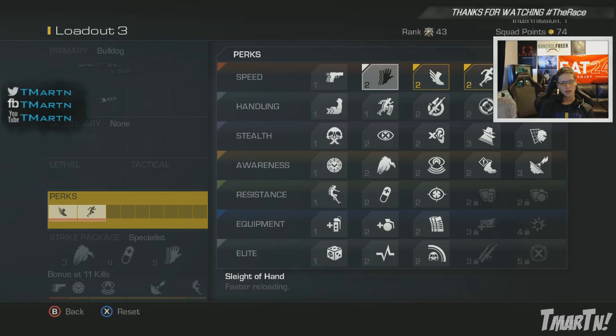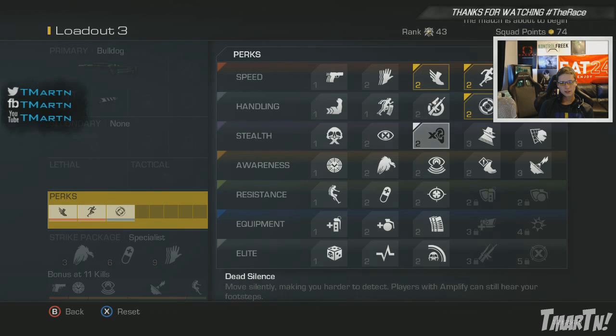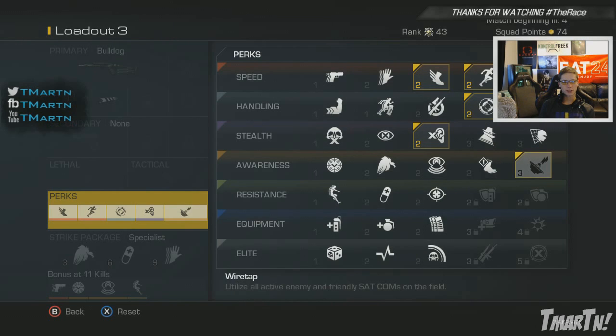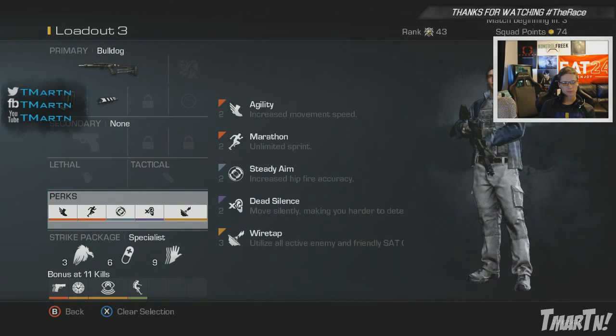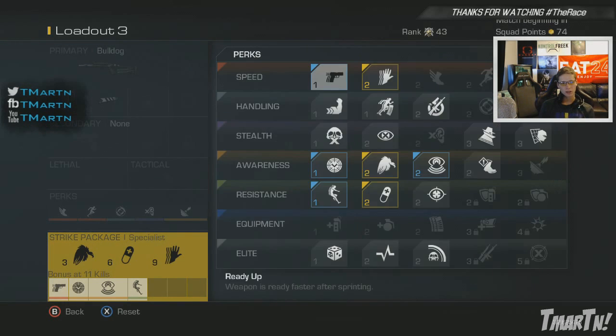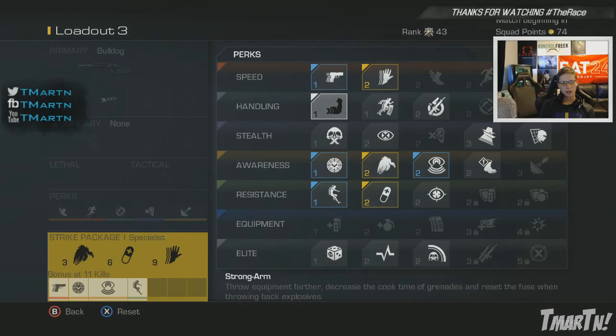This weapon is very, very good — it's a lot of fun to use. Obviously you want to try to use it on a more close-quarters type map to get in really close to the enemies; at range this thing isn't going to do anything. It's especially, especially good — it truly stands out in the Cranked game mode, which is the best game mode to rank up fast. So if you're looking to rank up fast, use this in Cranked and you'll just be so impressed by how well it does. Check out this gameplay — I got it on the race livestream last night and it speaks for itself: how much fun this thing is, how effective it is, and how much XP it gets you.